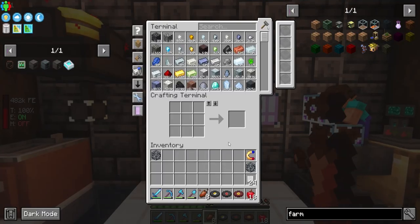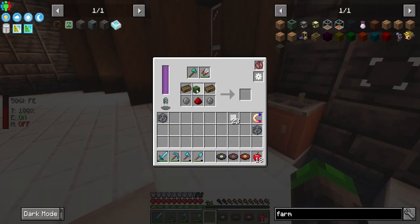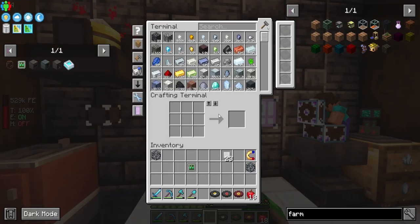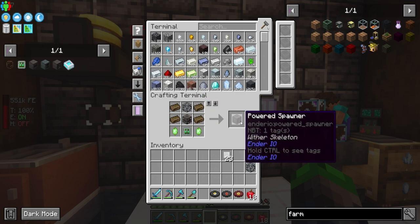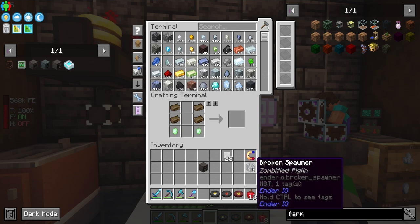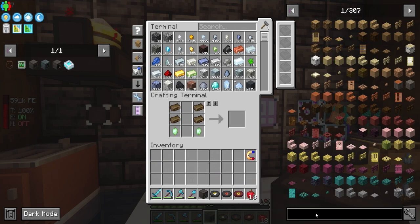We have eight zombie essence, so we can go ahead and make ourselves a zombie skull — right there. Now we put this here and it creates a Z logic controller, which means we have everything we need for a spawner. But we're not going to use a magma cube — we're going to use a wither skeleton! I mined the wither skeleton spawner that was right outside our base.